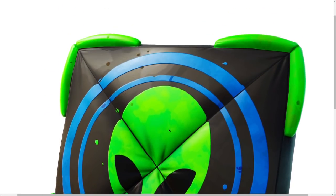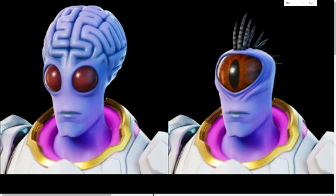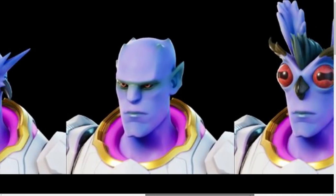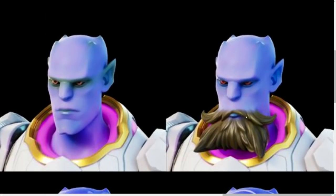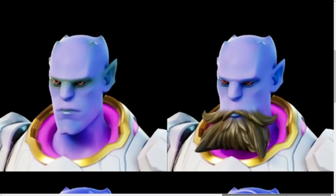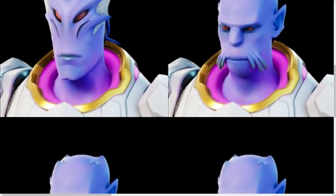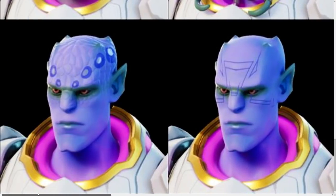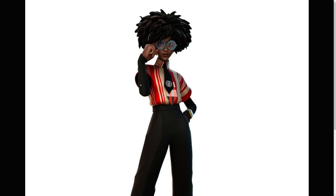This is super interesting — this is the alien trooper head variant. Once you unlock the alien trooper you can basically customize your own alien. We have an alien with a beard, which looks so out of place. There are literally so many little variants; I assume you can combine the top part with different bottom parts and make your own alien. That's really cool — look at how many there are.